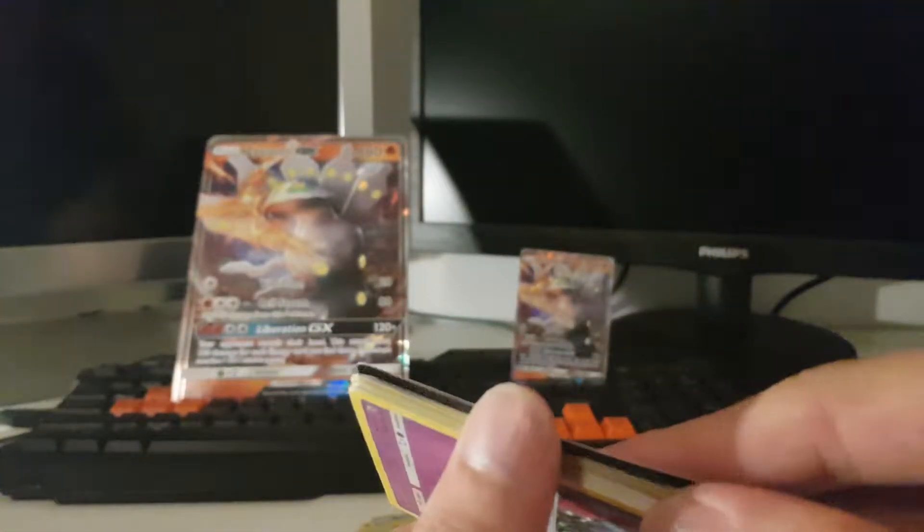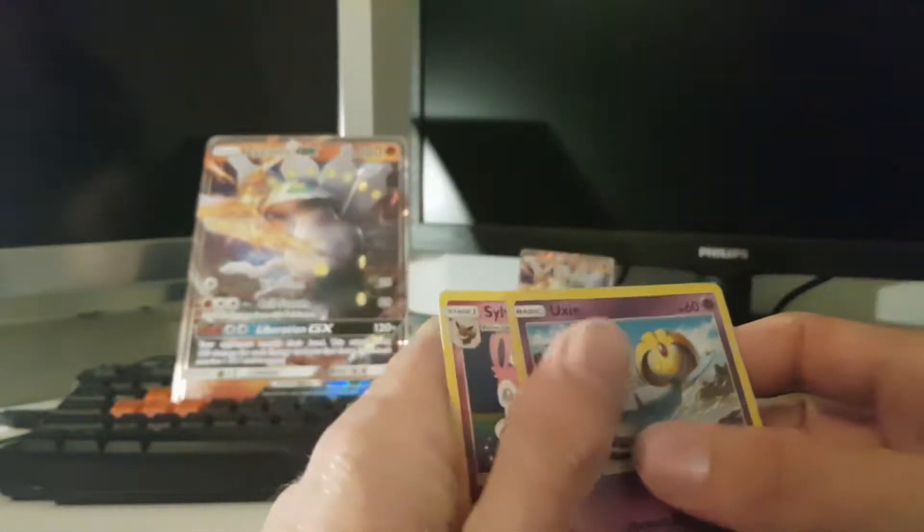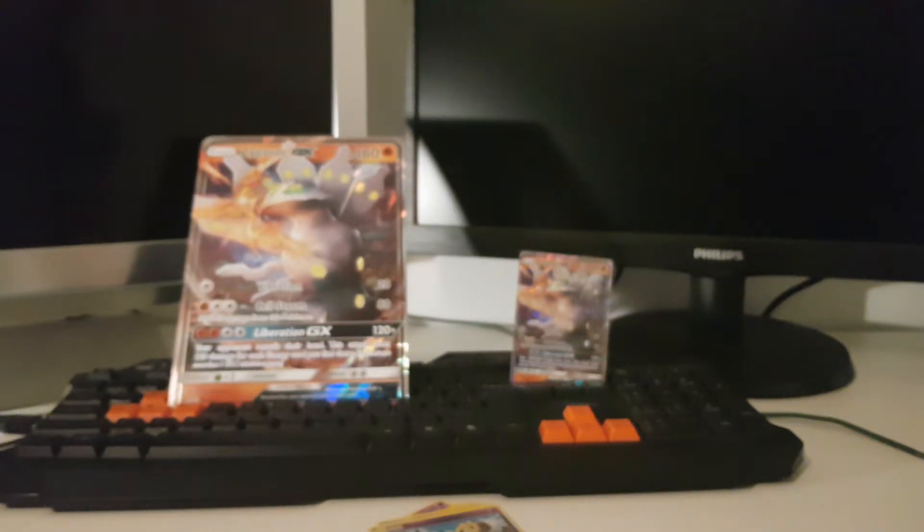Here we go baby. Look at that beauty. There it is. Vibration Cell Storm. Let's try to get this thing out without damaging it. Please, please, please. You are not damaged. Are you damaged? No, not really. Here we go. Look at this beautiful card. Damn. Let me get some sleeves.